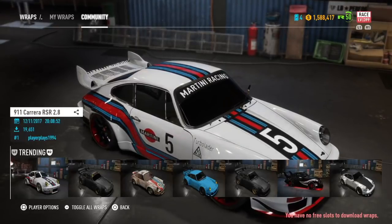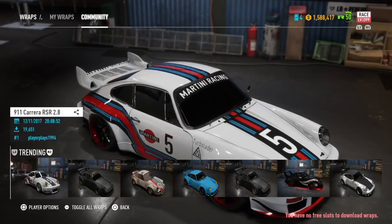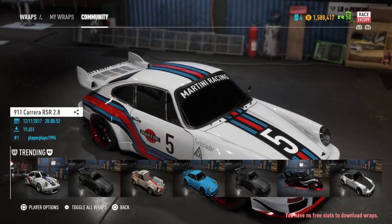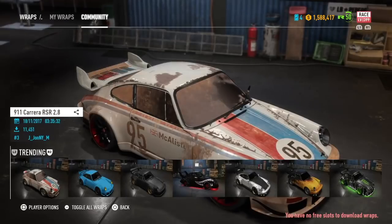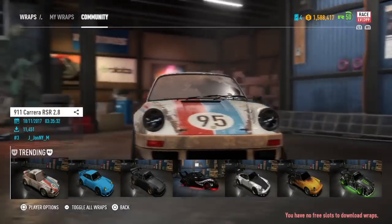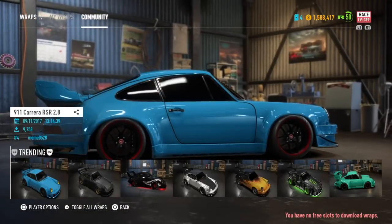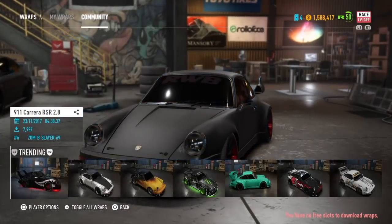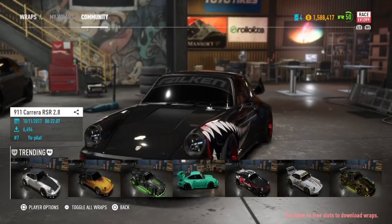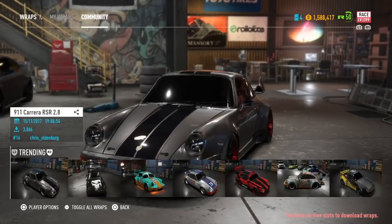So in The Crew 2 it's going to be literally like this — there's going to be a place where you can either drive to, or it may be part of your apartment since they're saying you can buy apartments. Similar to the way here, you can purchase somebody else's vinyl that they've made for their car and put it on your own.